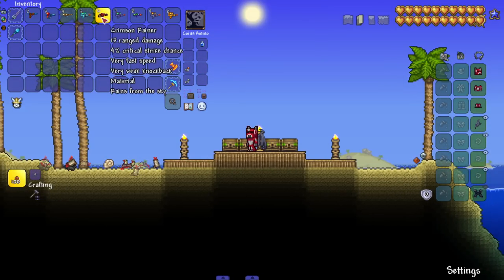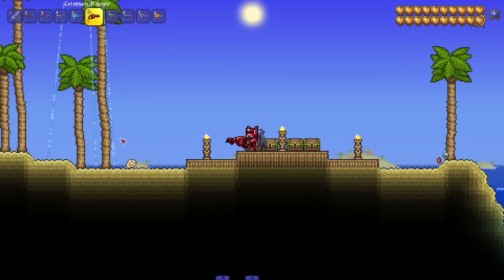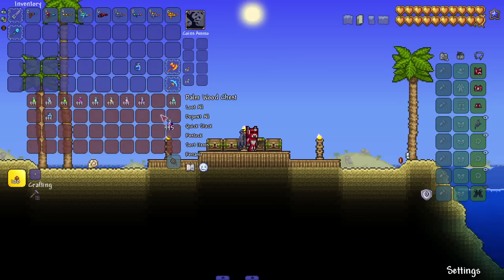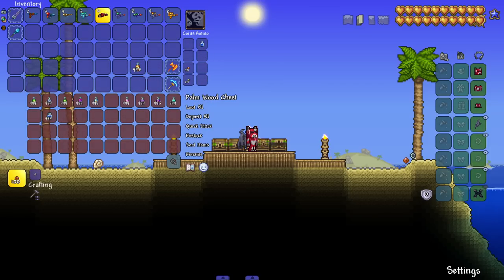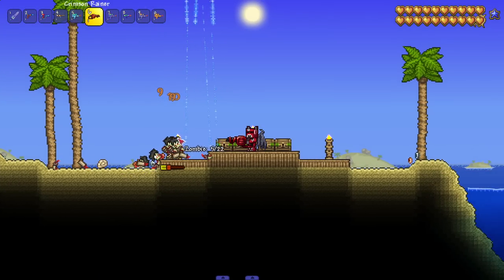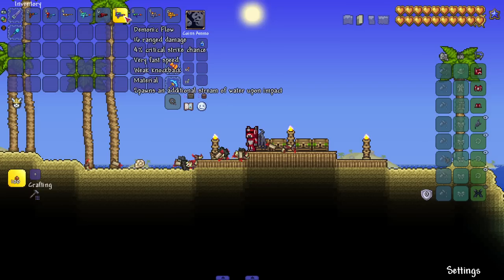Next up, the Crimson Rainer — rains from the sky, as expected. My gripe so far is there's an obvious lack of sound when the weapons are shooting. My other pet peeve: I kind of wish the water changed color based on the weapon. Even with something like this, I expected red water. But it's a good crowd control weapon — easily hits a big group of enemies.